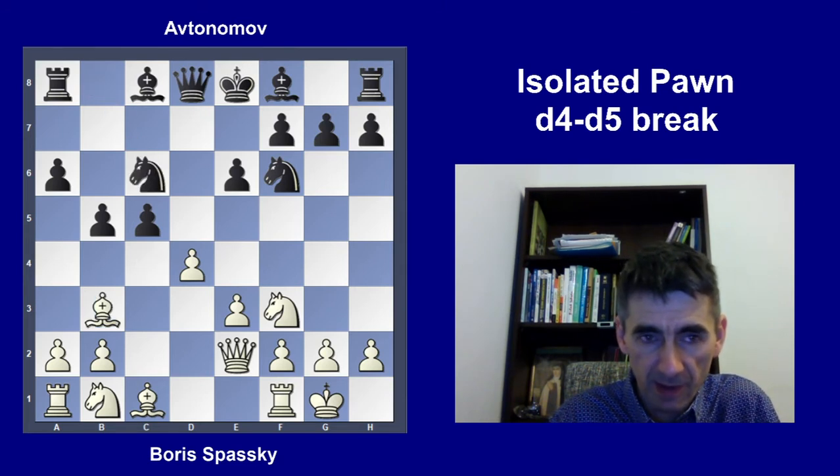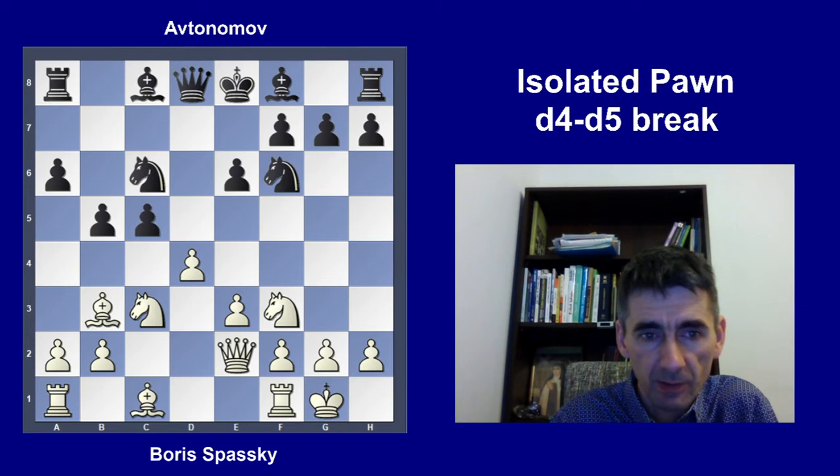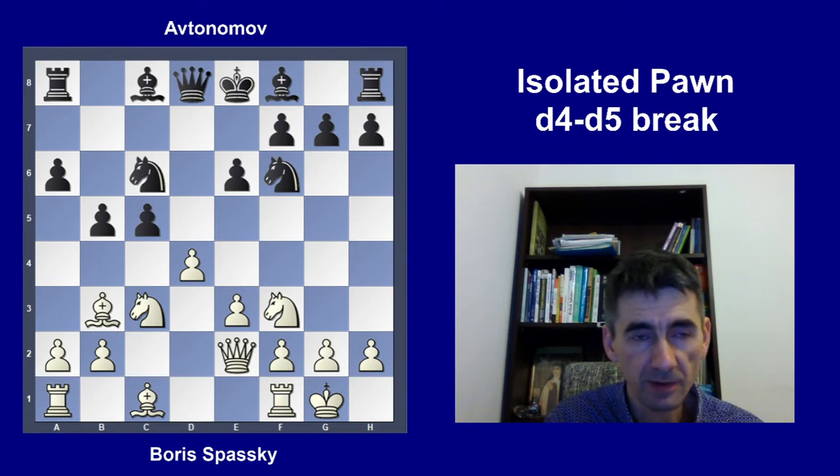b5, b3, knight c6, knight c3. And here black needs to be careful — he made a mistake. White has developed four pieces plus castled, while black developed only two pieces. That's five versus two — a big development advantage. Also, the black king is still in the middle.